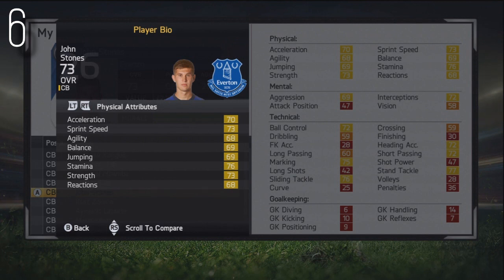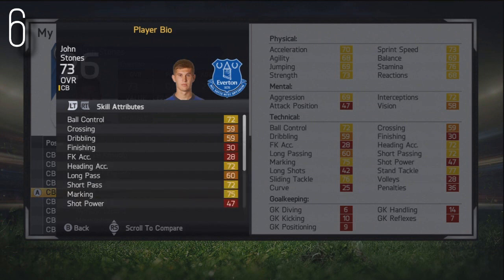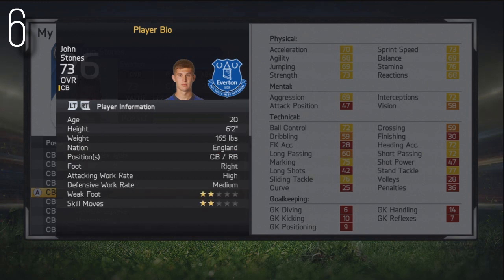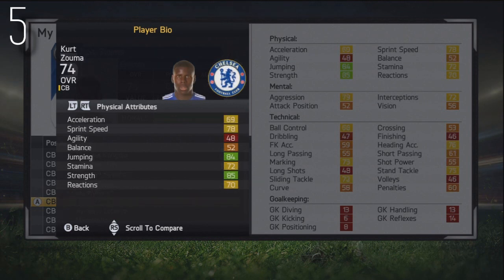At number 6, we've got John Stones, the Everton centre-back. There's a huge amount of yellow on show on those physical stats, but overall he's quite a well-rounded centre-back. Decent speed, and weirdly quite decent agility, balance and ball control for a centre-back. Also relatively versatile — he can play as a right-back too. From England, 20 years of age, playing for Everton, 73 stat, high attacking work rate, two-star weak foot and two-star skill moves, and relatively pacey for his age.